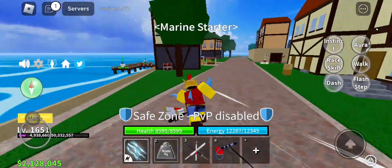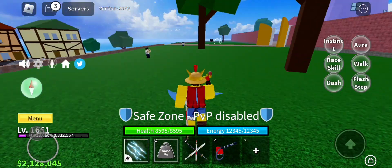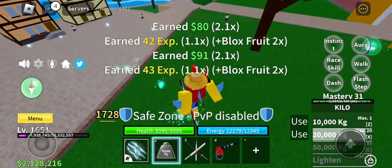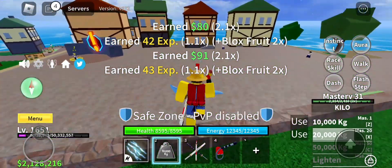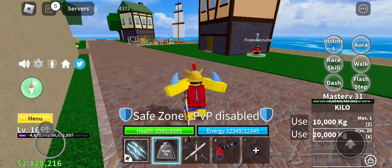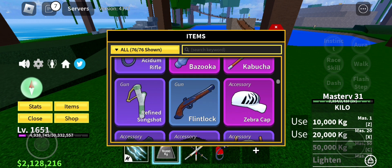Let's try to kill our first mob. We're gonna hit them with a 20,000 kg. Alright, next mob — or NPC, or whatever you call it. Before I kill them, I'm gonna show you guys my fruits.